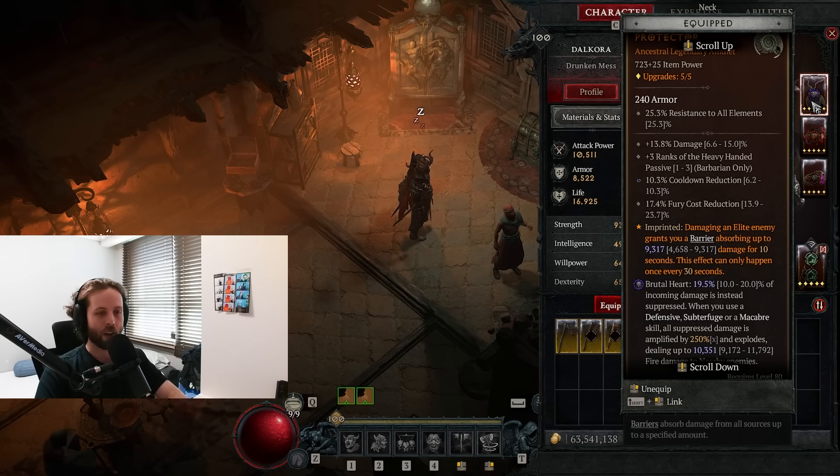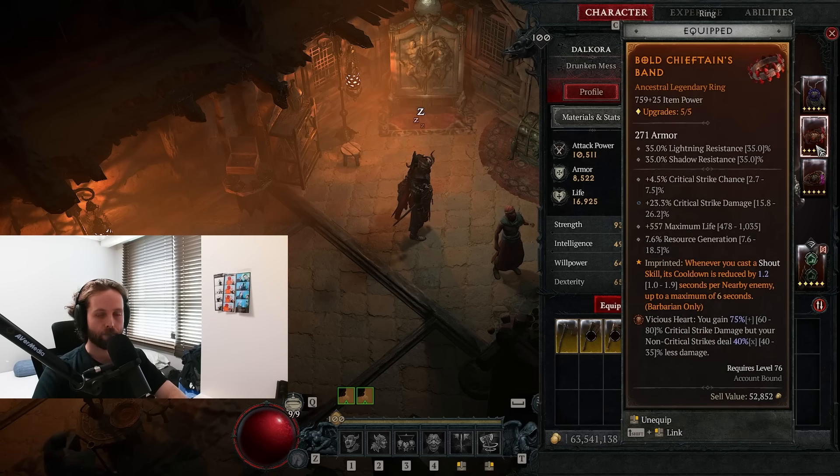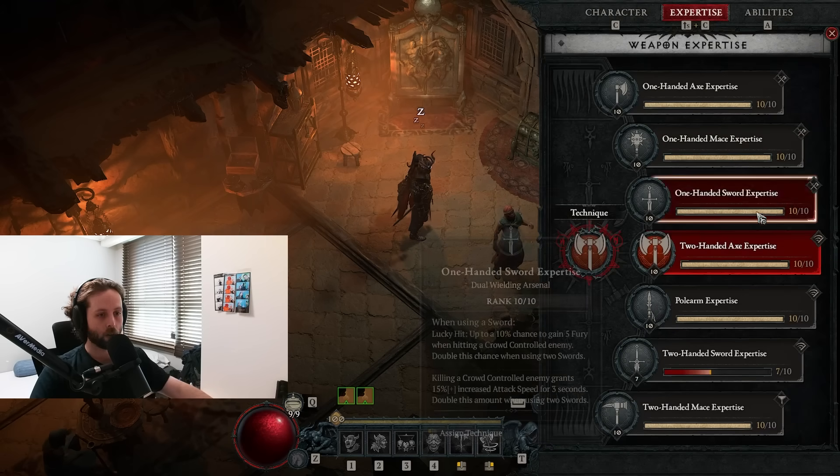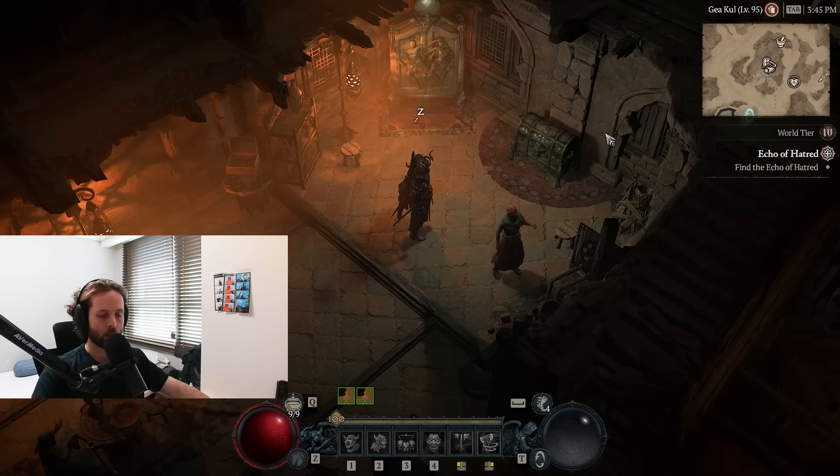Finally, rounding off the malignant hearts, we're also using the Vicious Heart of Tempting Fate, which increases critical hit damage by 75% but reduces non-critical damage by 40%. We're at 87% crit so we're more than taking advantage of this, and even more so running an axe where you're at 97% crit against vulnerable enemies - more than enough to get very high value from that setup.